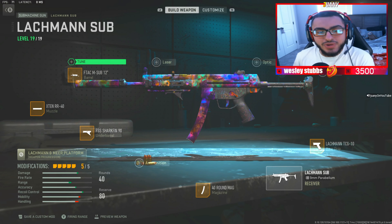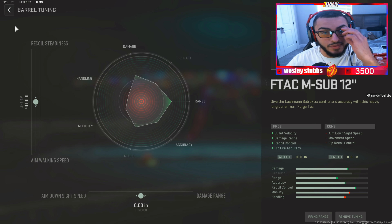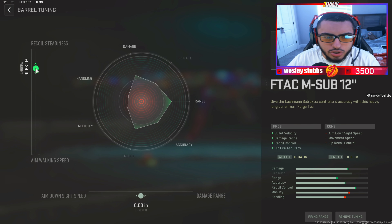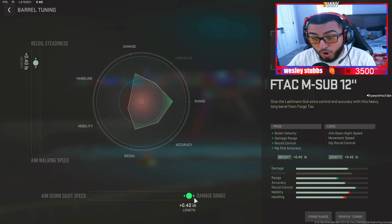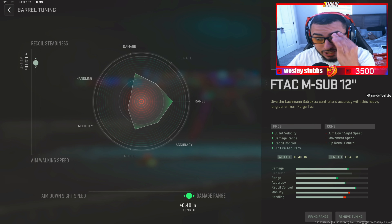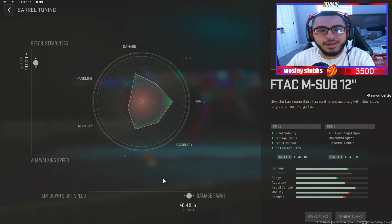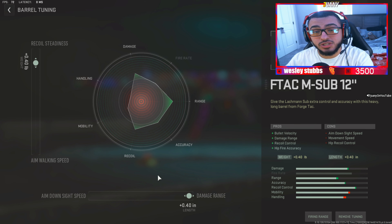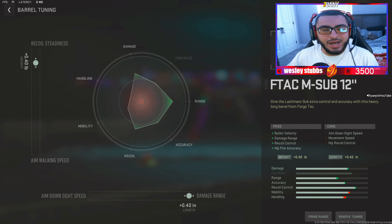Let's go ahead and tune, starting off with our barrel first. For the recoil control, put this up to 0.40, and make sure you max out your damage range. Now, I know a lot of you guys will say the handling and the mobility are in the red — it doesn't matter. It really does not matter. You're going to get the best damage range and the best recoil possible. That handling doesn't even matter unless you want to be a little speed demon YY-ing and moving that gun around.